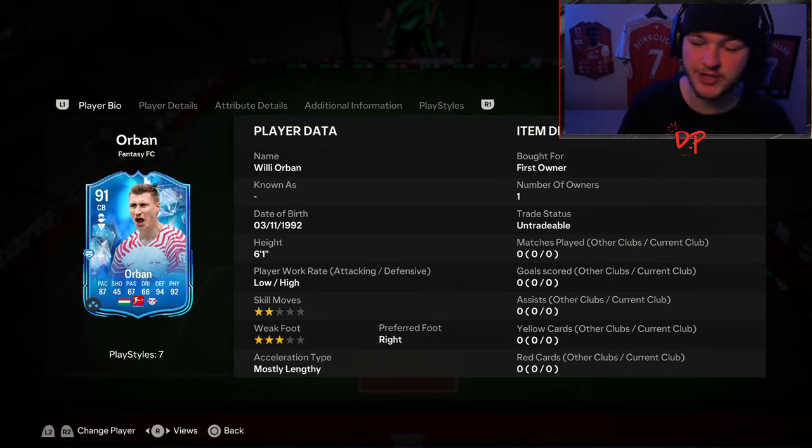If he were French and in the Premier League — say William Saliba — in my opinion he'd be at least 300,000 to 400,000 coins on the market. Let's get into it and try him out.